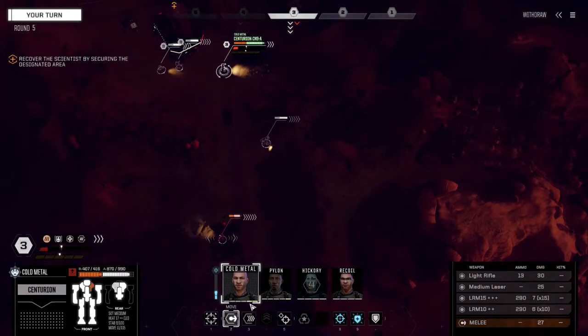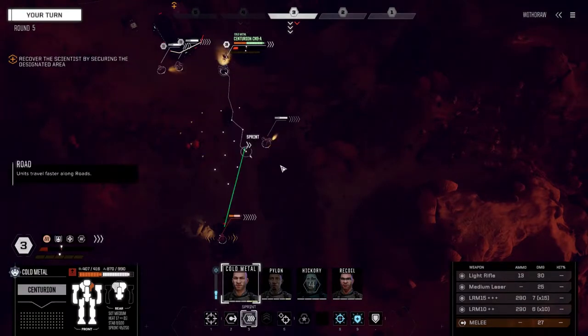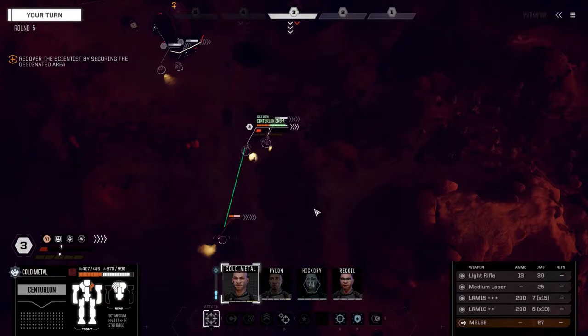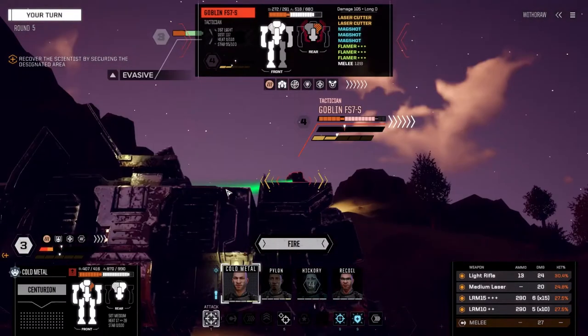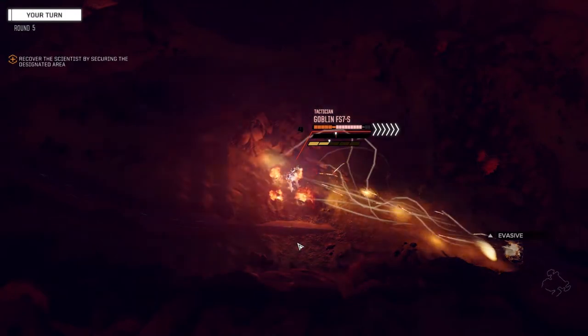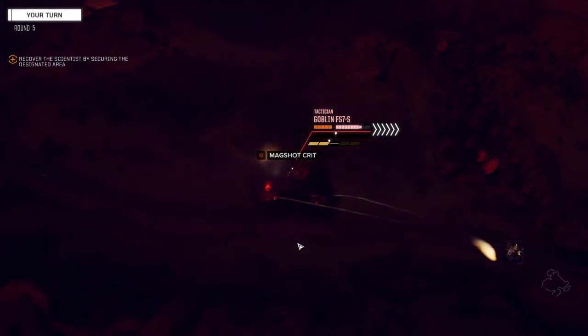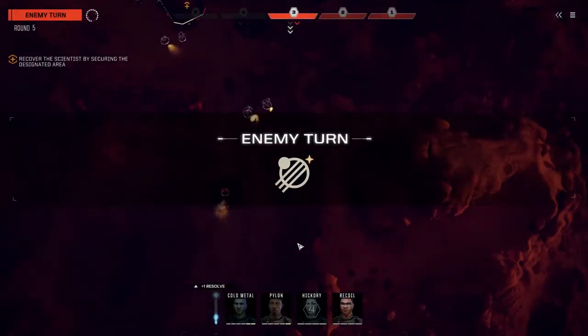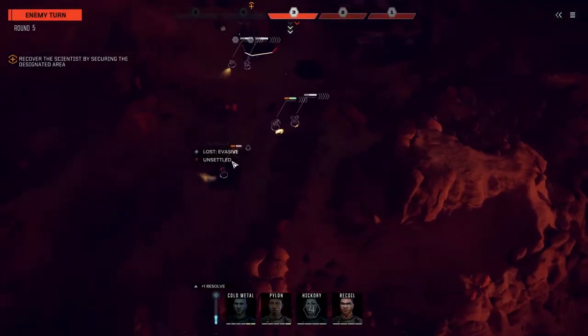We need to sprint it. I know we're turning our back to everybody else but we really have no choice at this point. Okay, that should be enough to make him unstable. Yep — bye bye evasion, and hopefully bye bye Goblin.